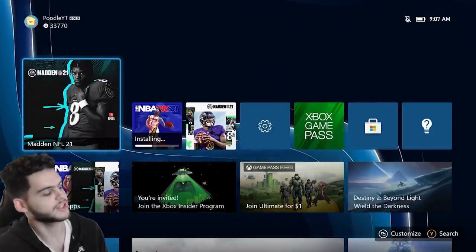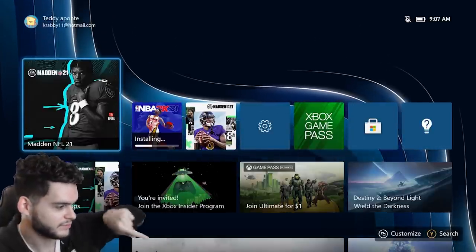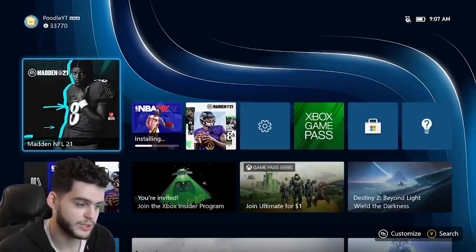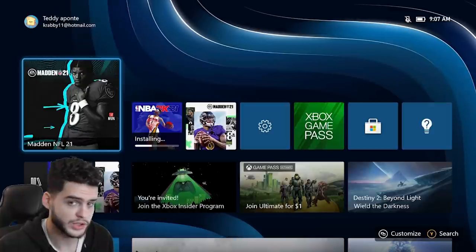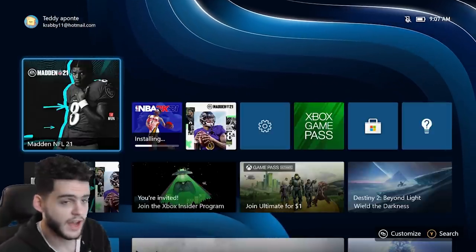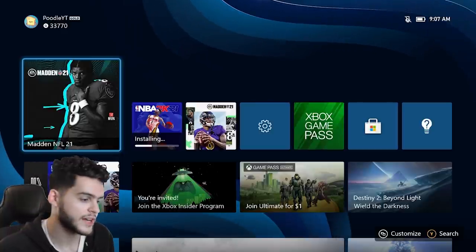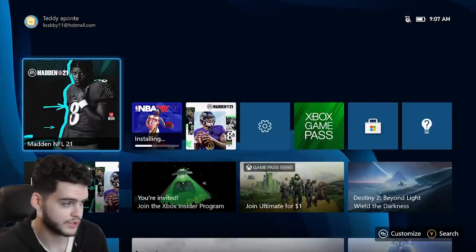What's going on everybody, it's Poodle, back with another Madden Ultimate Team video. Today I'm going to go over Madden 21 on next-gen — we got the new Xbox Series X. We have it hooked up, but I can't do this at my house because my Elgato isn't set up. Remember, whatever you see now is only going to be faster when the optimized game drops.